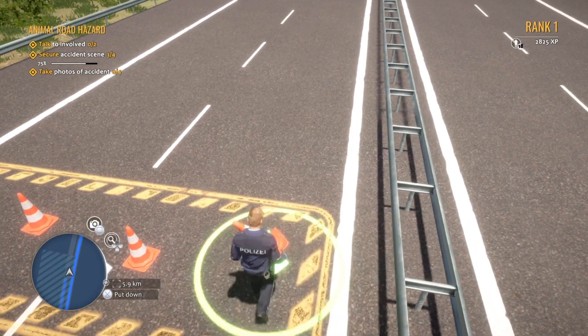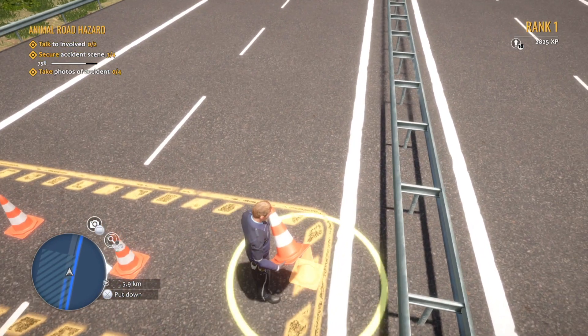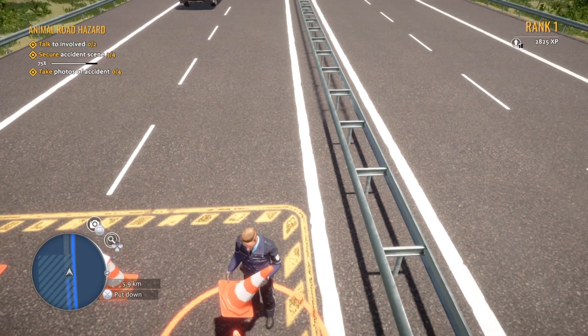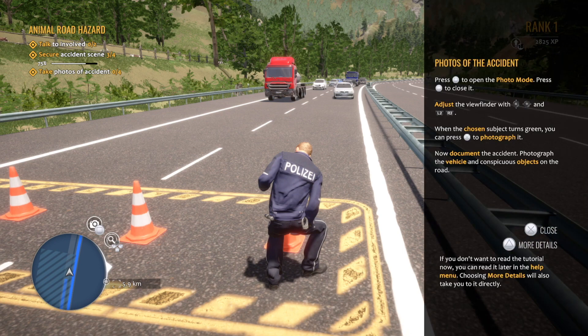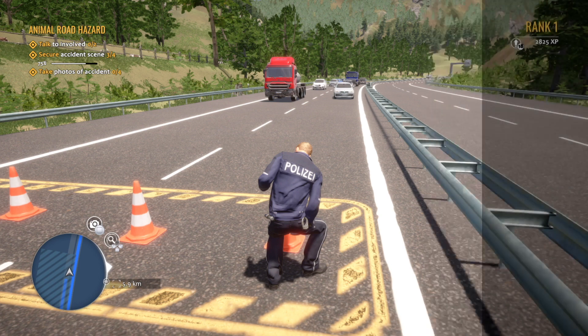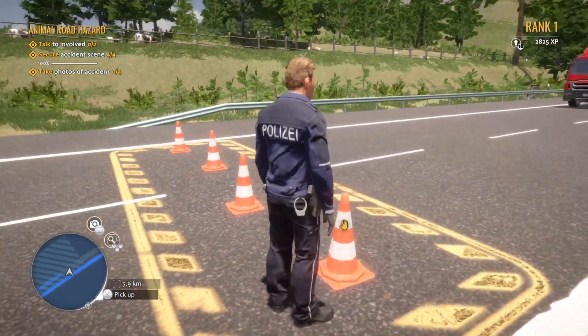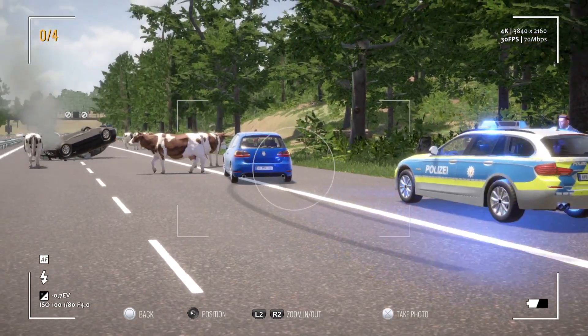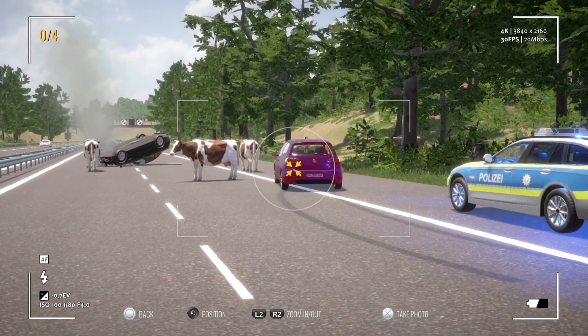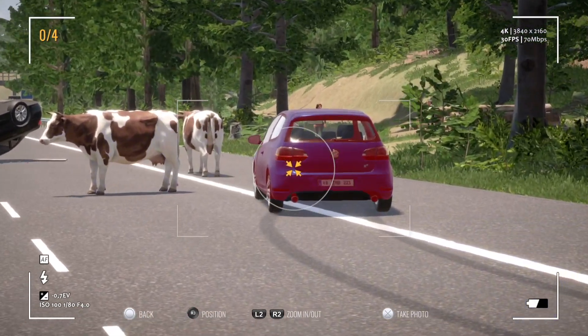Do we have to put down any more? I've got another one — I think we've done that. Now we need to take photos of the accident. Press square to open photo mode, circle to close it, adjust the viewfinder. We know how to do that because we took pictures of the landmark just before. That's turned red so I need to zoom until it turns green, I assume.